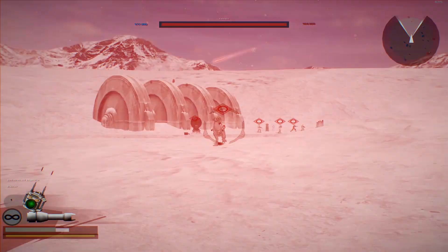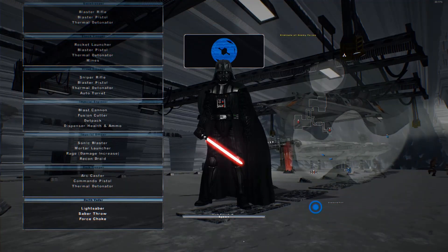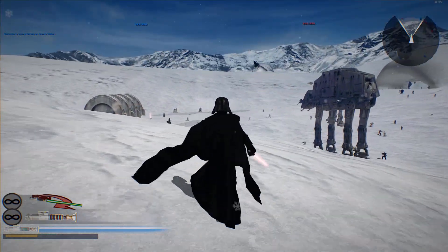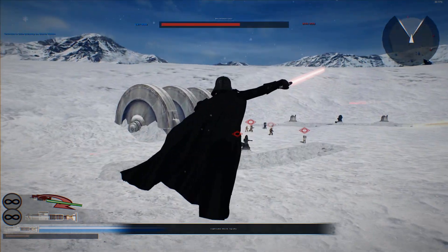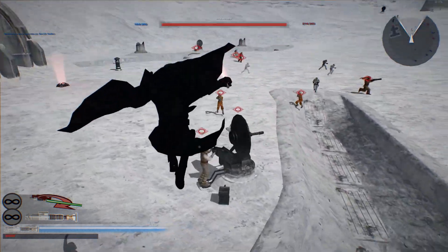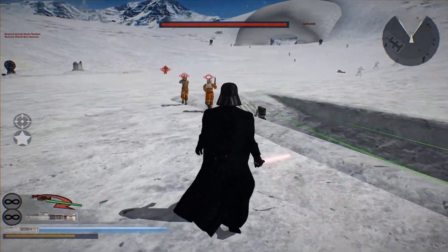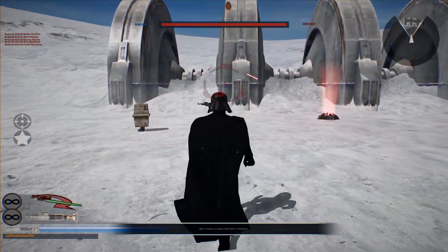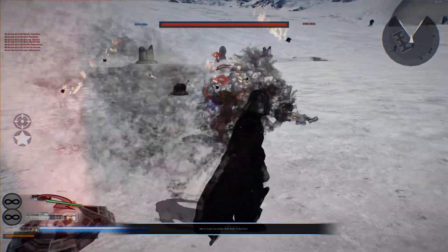Featuring almost every map overhauled with new visuals and gameplay elements, customizable clone trooper options for the Republic faction, and a packaged-in shader setup that brings that extra pizzazz to the game's lighting, the Battlefront 2 remaster project makes returning to this old classic a real joy. If you download this mod, Endor's space combat map is a solid start to a brilliant experience. The mod also comes with a handy document for installing other mods on top of this one, and the shader has compatibility with other Star Wars Battlefront 2 modding projects, so you can take these visual improvements into other projects too.